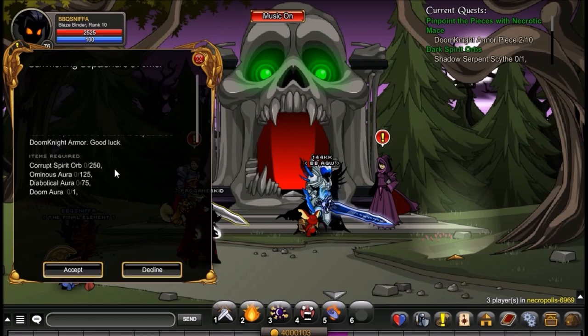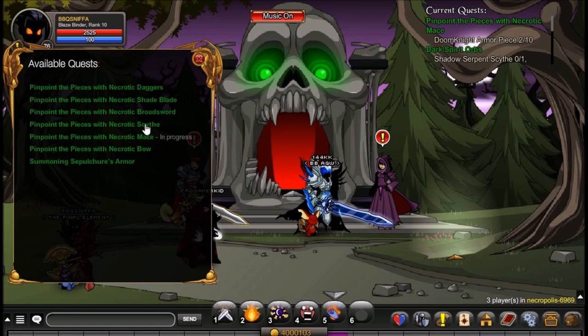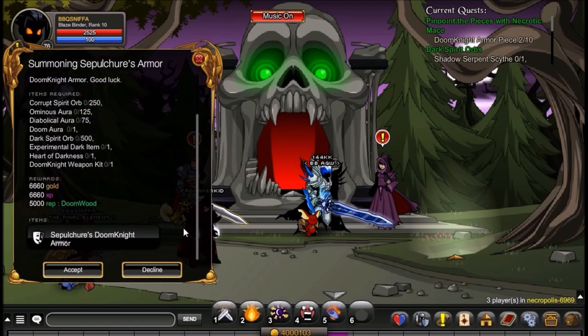Now, after you have farmed up all of the requirements — which is 250 Corrupt Spirit Orbs, 125 Ominous Auras, 75 Diabolical Auras, and the Doom Aura — the Doom Aura is around a 0.7% drop just from doing those quests, so you should get it just by farming for the other things. I had to do it a couple hundred times, but it was definitely worth it. So, 500 Dark Spirit Orbs and an Experimental Dark Item, which you made earlier in one of the first quests from Veil. You should have it; if not, just get it back again — it doesn't cost that much.